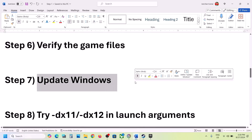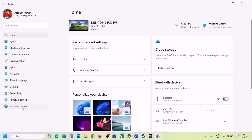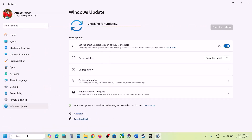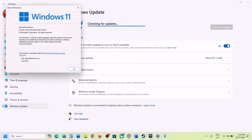The next step is to update Windows to the latest version. Open Windows Settings, go to Windows Update (or Update & Security in Windows 10), and click Check for Updates. Once all updates are installed, restart your computer. In Windows 11 you can type 'winver' to confirm you're on version 23H2, which is the latest right now.